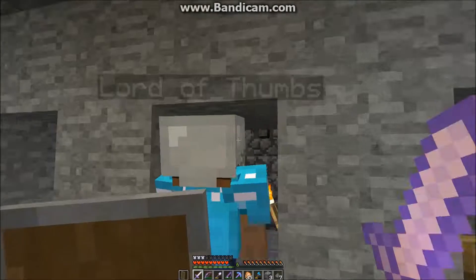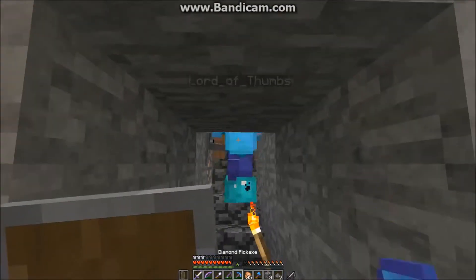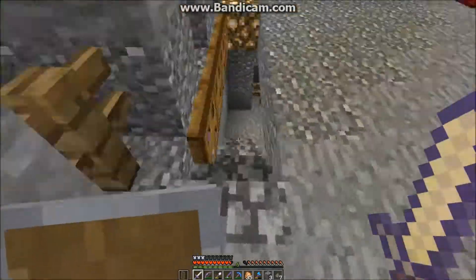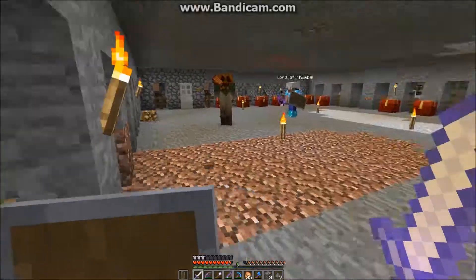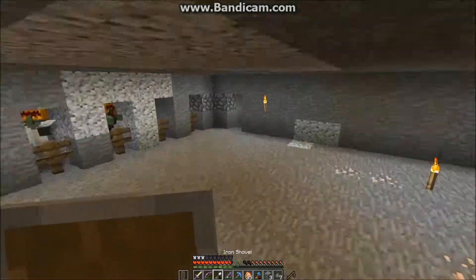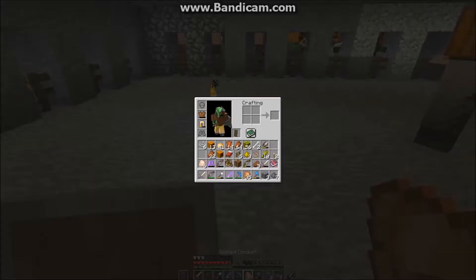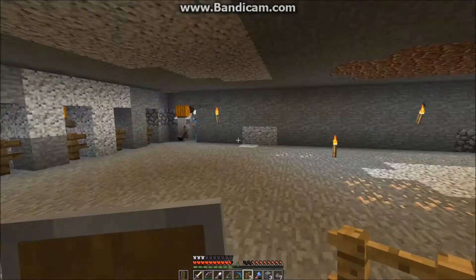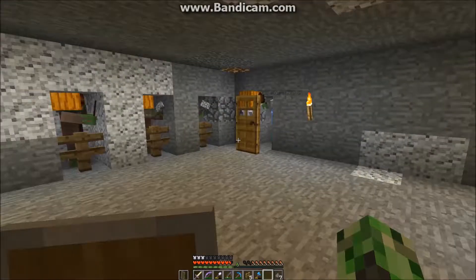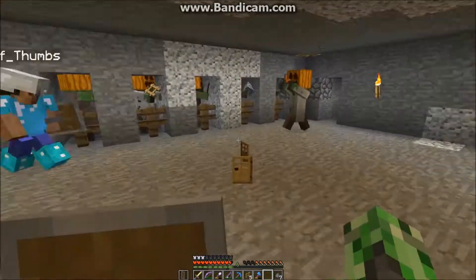So we pulled him inside and lured this guy down into the spot — on the third floor. This took quite a bit of time and it almost didn't work. And then Lord of Thumbs is getting chased after a little bit here. We're trying to capture him and put him in there without getting stuck ourselves. He put the door down, it didn't work. And then after we got him in there, I chopped down the door and then we placed it properly.